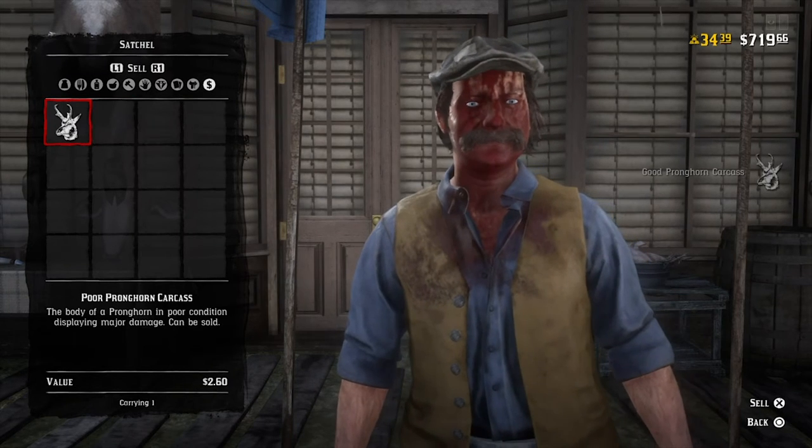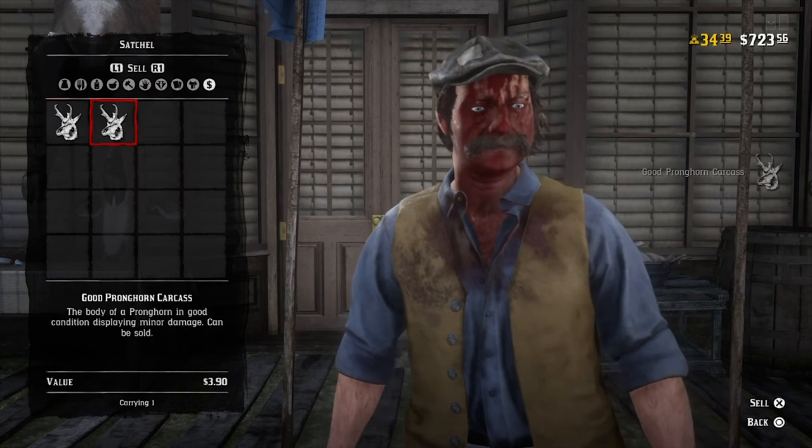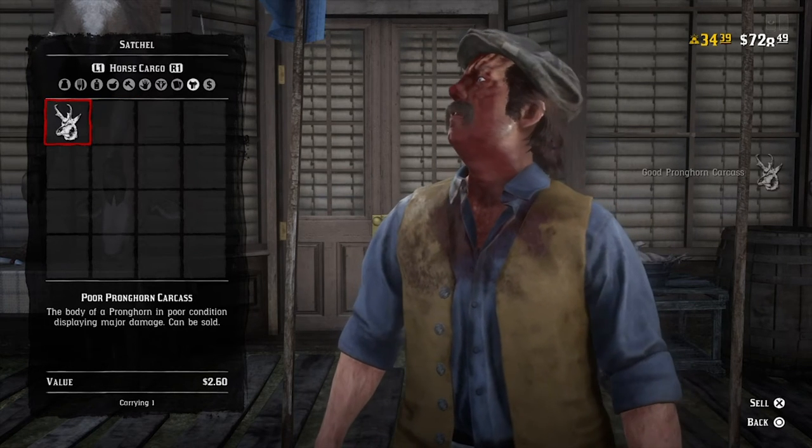If you do find a perfect white tail deer or something like that, it will work the same — you'll just have to do it a little longer and won't get as much money per sell. A three-star cougar is around three dollars and fifty cents, while these smaller ones are usually around the five to six dollar mark for a perfect one.